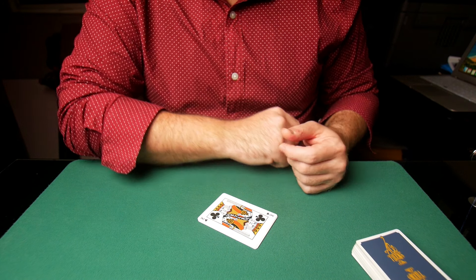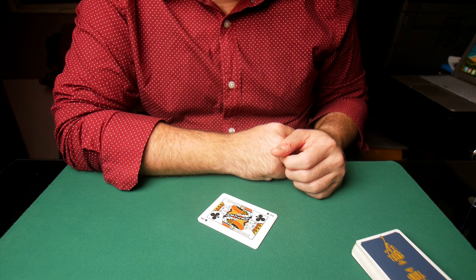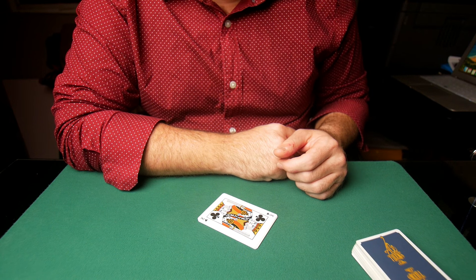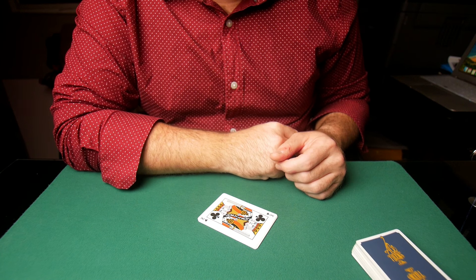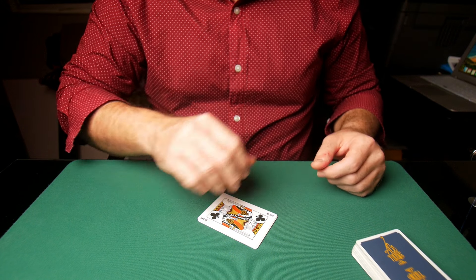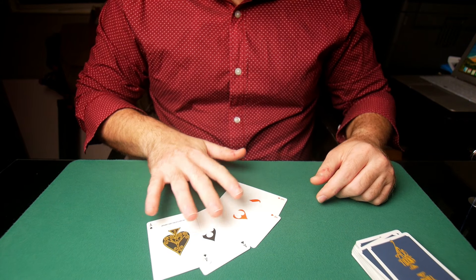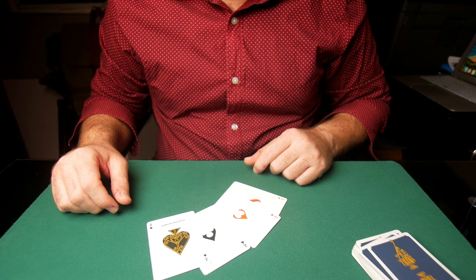Any card cheat can do that — any card cheat can take the four kings, put them at the bottom of the deck, reposition them, control them, and put them in their hand. Anybody can do that. But you know what an expert card cheat will do? He knows he's not going to win with four kings, and for that he wants to have a lock on the game by getting the four aces instead of the four kings. That is how a real expert does it.